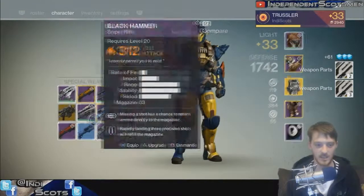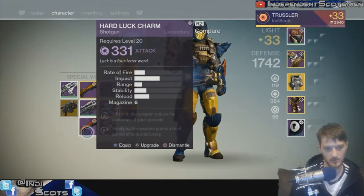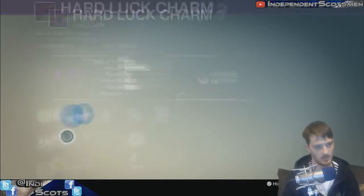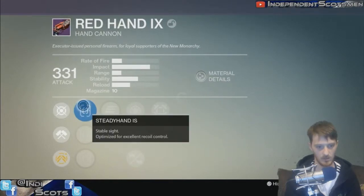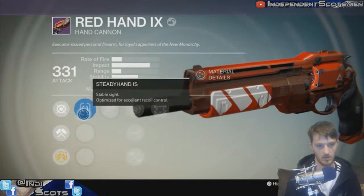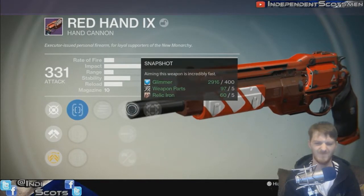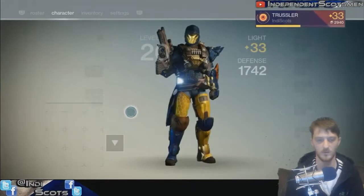Ten packages man. The next time we do package openings there's going to be a lot more packages. Let's have a look at our Hard Luck Charm - reading this weapon against, brief bonus accuracy. We're probably going to have to re-roll that. Yes, we will re-roll that gun. Red Hand Nine - what you got? Stable sight. Last round of the magazine deals bonus damage - I'll take that. We'll be re-rolling that as well.